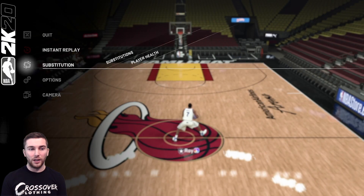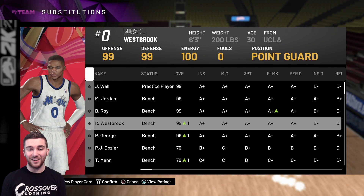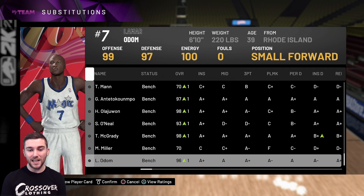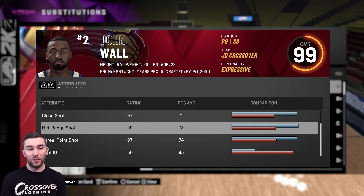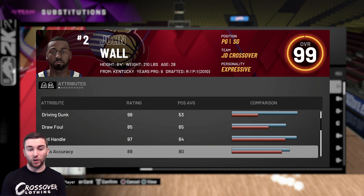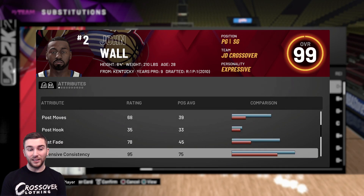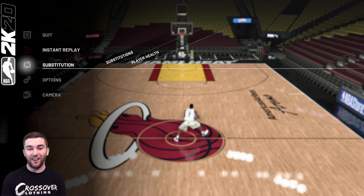Let's see what the coach boost does to John Wall. John Wall becomes a 99 rated card. Westbrook becomes a Galaxy Opal. Paul George becomes a Galaxy Opal. Hakeem goes 98, T-Mac goes 98, and Lamar Odom becomes a pink diamond — that is insane. After the boost, John Wall has 99 mid-range, 97 three-pointer, driving layup maxed at 99, driving dunk at 98, ball control at 97, passing IQ now 99, and speed was already 99 — couldn't get any higher.